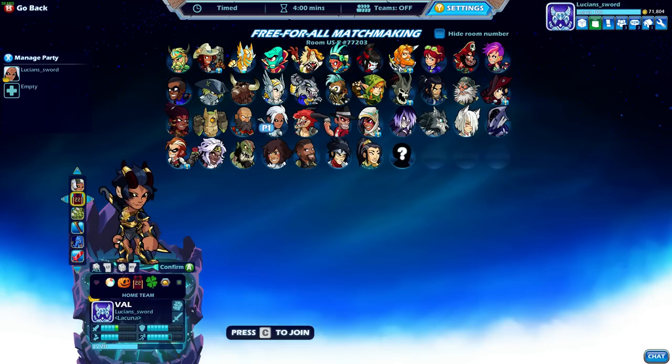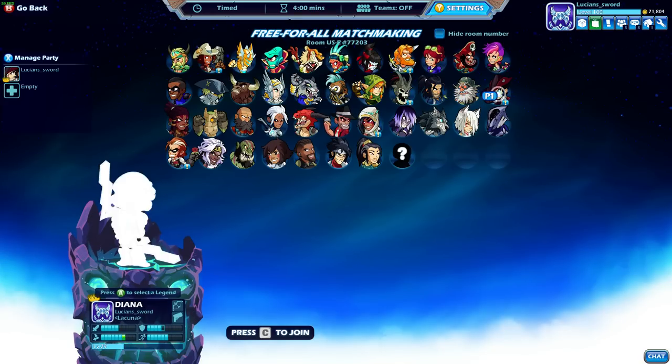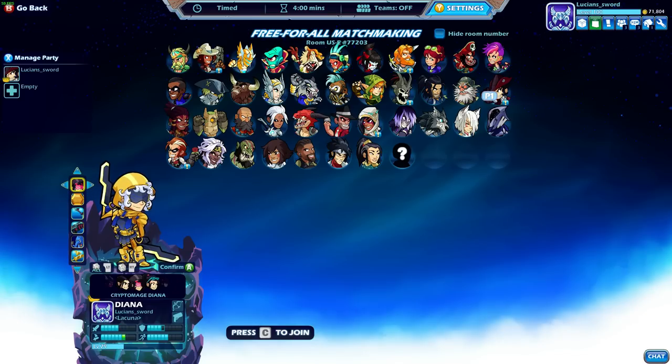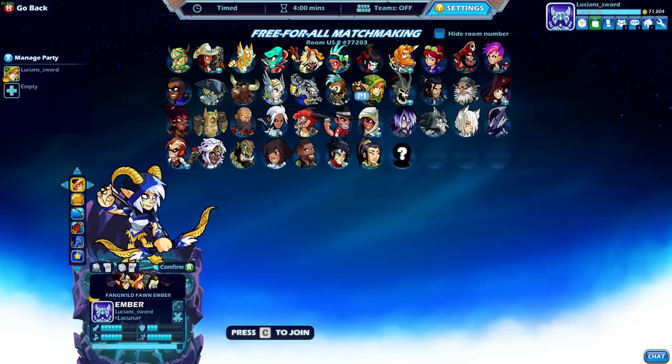I have most of the colors unlocked for Val but I don't have black because I'm not level 25 with her yet, and I don't have Skyforge or Goldforge. I did get Goldforge colors for Diana — that's what it looks like with her skins. Pretty cool, and I also got Goldforge with Ember. Look at that. There's regular Skyforge, there's Goldforge.